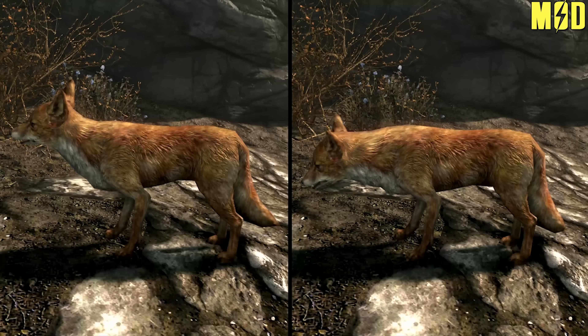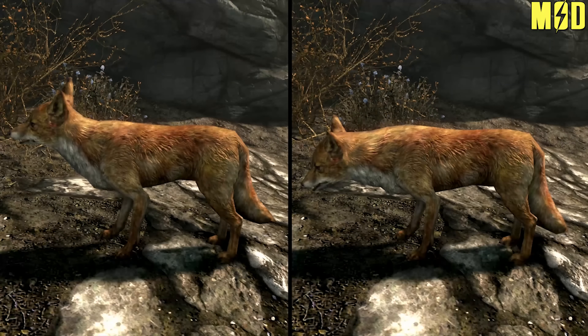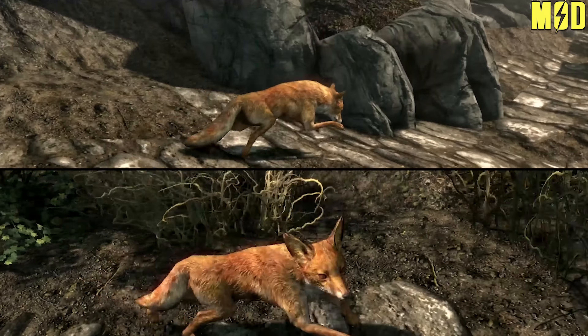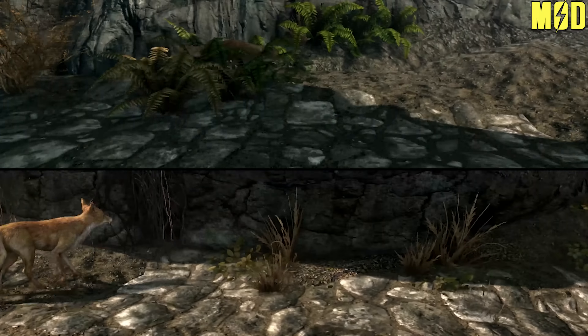This mod transforms your cute vanilla foxes into stealthy feral ones by replacing the vanilla skeleton with a custom one. Now they seem less like pets and more like wild animals.